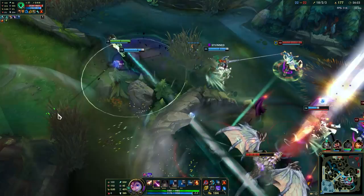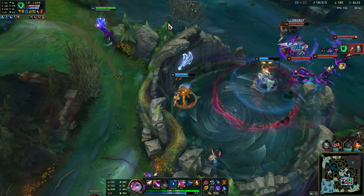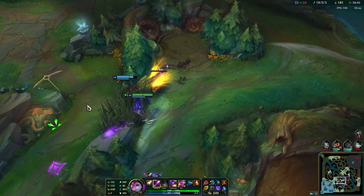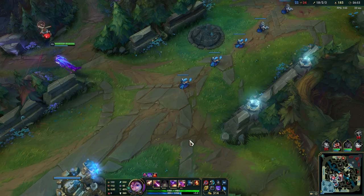Nice, we got Shaco! I can walk in here but we have a really bad team fight. I hope he doesn't jump here. I'm not going to go in for the kill because I'm going to die as well. Luckily we have super minions pushing in here.